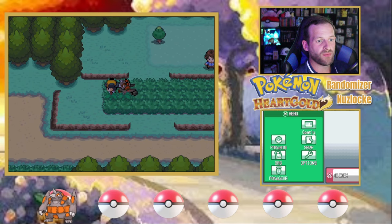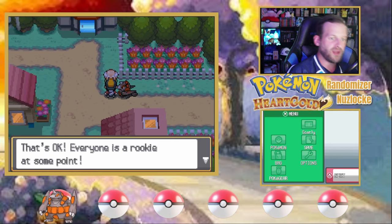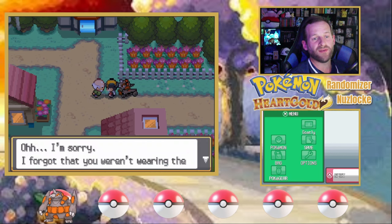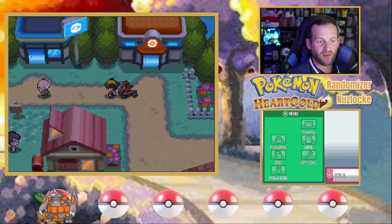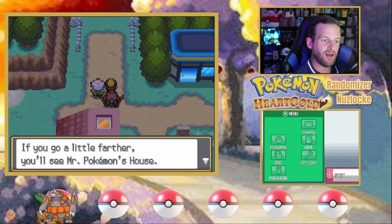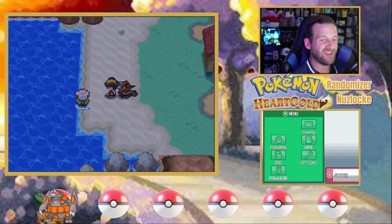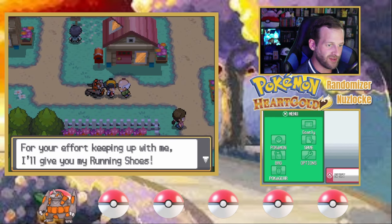Quick reminder of the Nuzlocke rules: the first Pokemon I encounter on any route is the only one I'm able to catch. If I fail that encounter, I'm not allowed to have a Pokemon from that route and I suffer the penalty. If I lose a Pokemon in battle, it is done for the run. And if I white out in battle, the entire run is over.